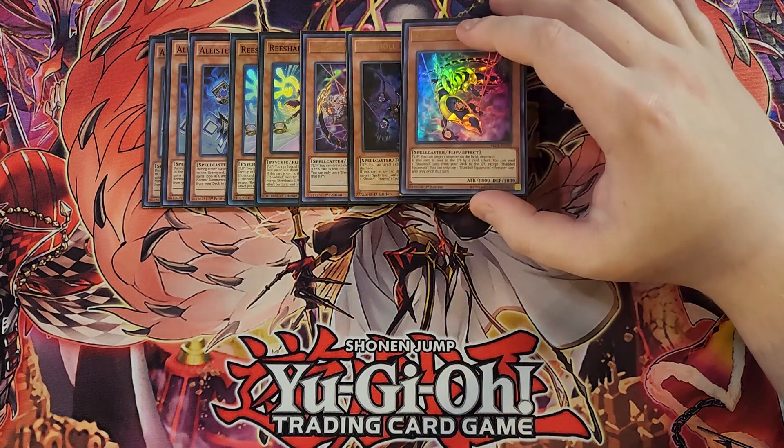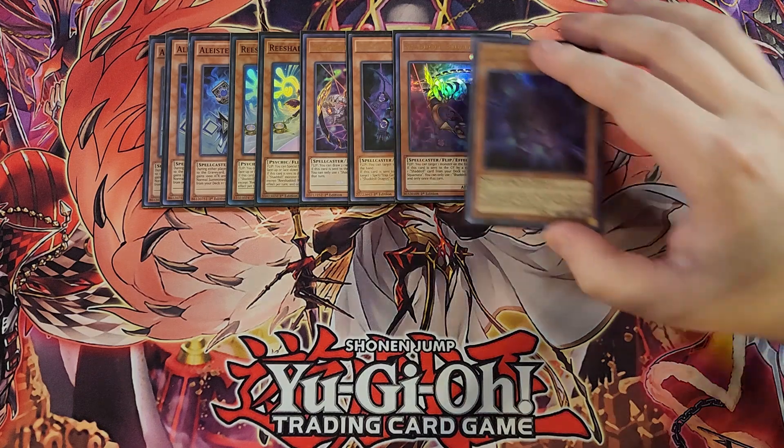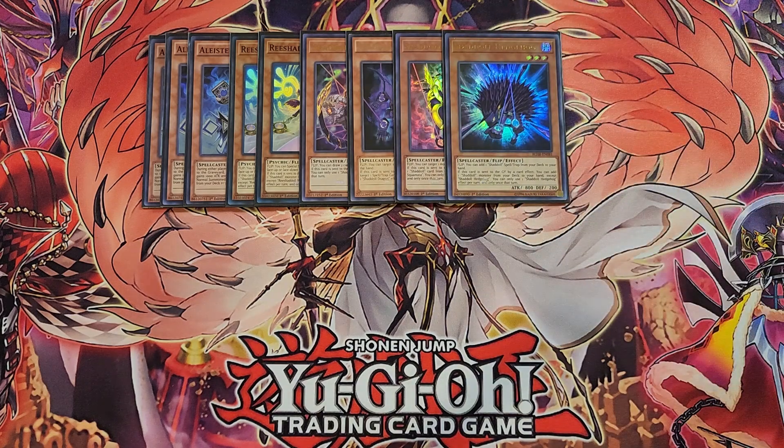We then play a single copy of Squibbata. Squibbata is basically like a foolish burial — if it's flipped face-up, you target a monster on the field and destroy it, and if it's sent to the graveyard, you get to send a Shadow card from your deck to the graveyard, except another copy of itself. We then play a single copy of Hedgehog. Hedgehog is the searcher for the deck — if it's flipped face-up, you get to add a Shadow Spell or Trap from your deck to your hand, and if it's sent to the graveyard, you get to add a Shadow Monster from your deck to your hand, which is a really awesome effect.